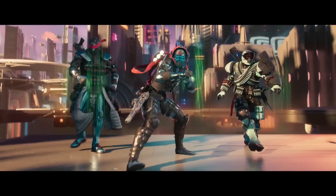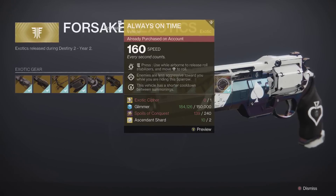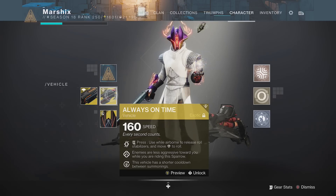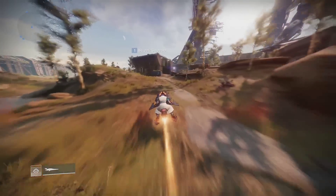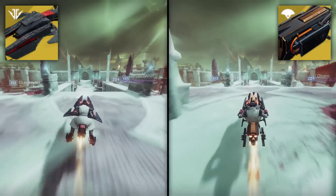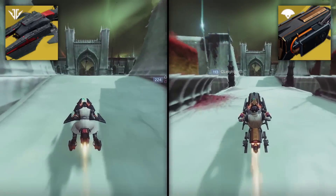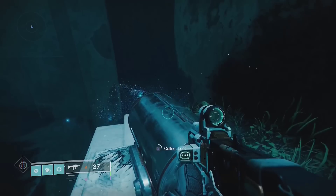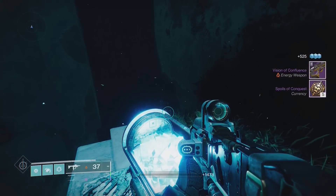While we're in the tower, let's go over another bugged item. The Always On Time sparrow from the exotic kiosk, for whatever reason, lies about its speed. It claims to be a 160, which is the fastest type in the game, but in reality it's a lot faster than that. Compare it to any other 160 and you'll find that it's noticeably faster, making it the fastest sparrow in the game because of a bug. You can get this in the exotic kiosk in the tower, but you will need 240 Spoils of Conquest. Stick around to the end of the video for a glitch that allows you to get those completely solo.